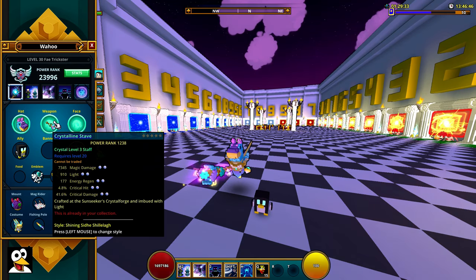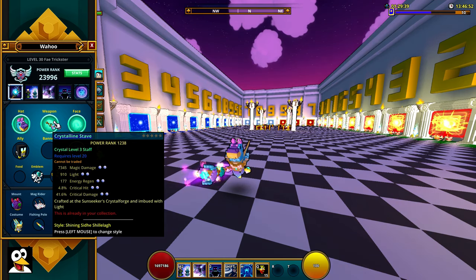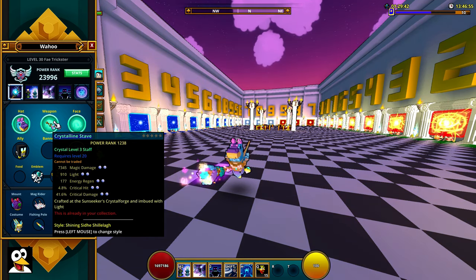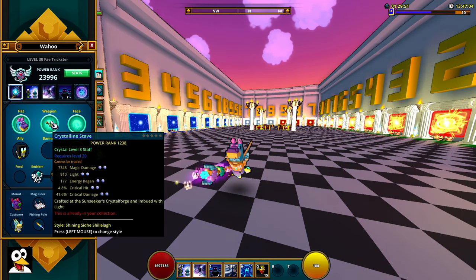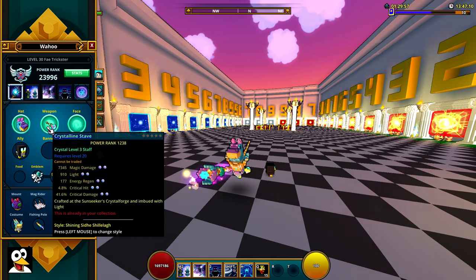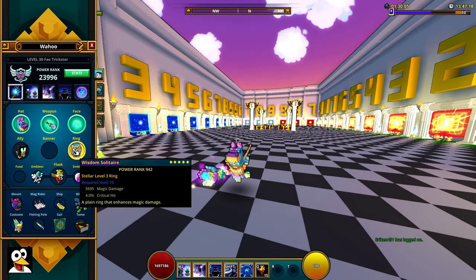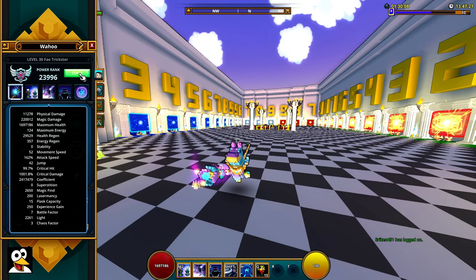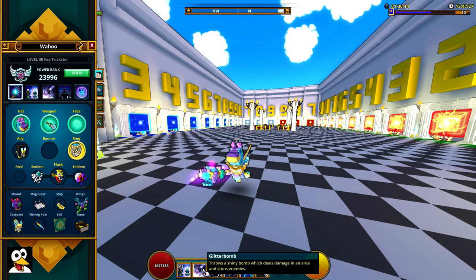For gear, you want to look for a little bit of energy regen, but mostly you want crit hit, crit damage, and attack speed. A little bit of energy regen is nice — you also get some from dragons and such. But basically it's all about your auto attack. My staff is basically what you want to look for. For a ring, you want magic damage and crit hit to get as close to 100% as possible. You can go with energy regen if you want to throw out some more bombs.